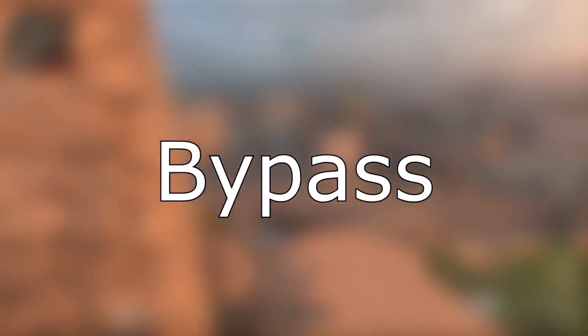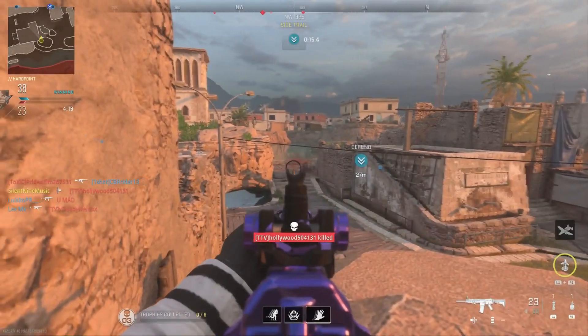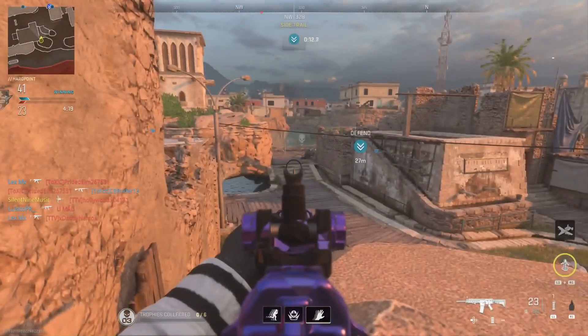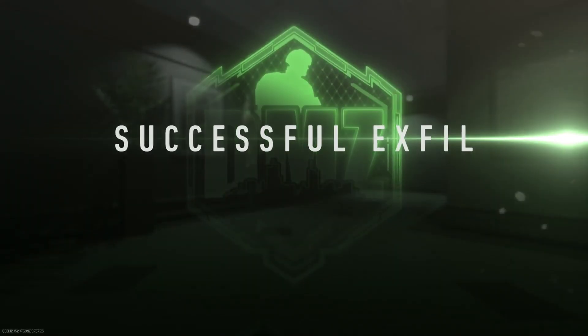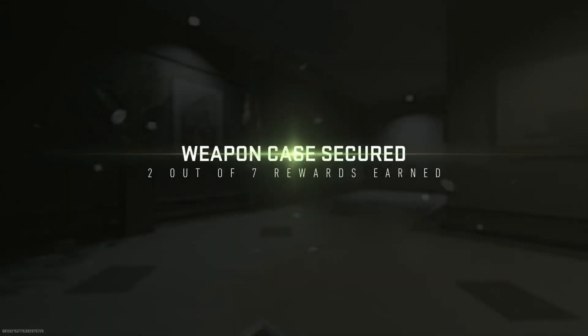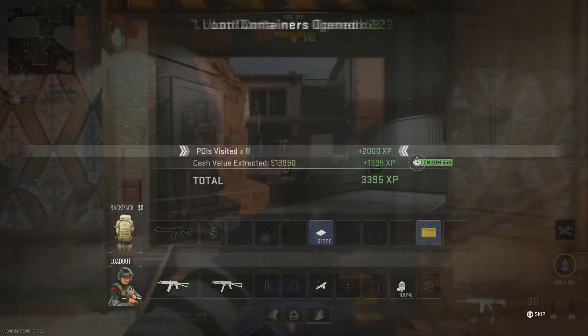I have a video on how you can bypass locked doors in DMZ. We have a key dupe glitch and a glitch that literally lets you bypass a door with no key and get an easy weapon case. As you can see, I just got a weapon case with this glitch — so easy. And you're going to see that today.